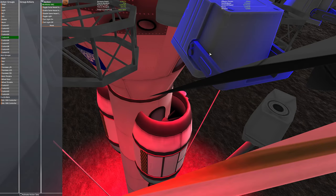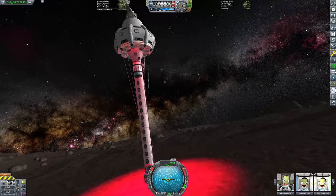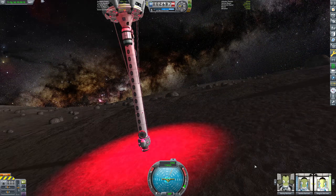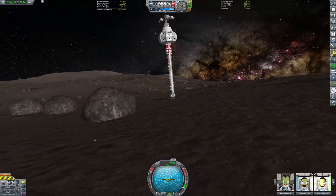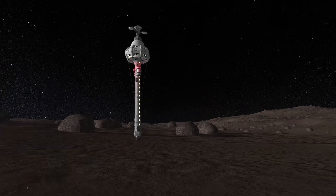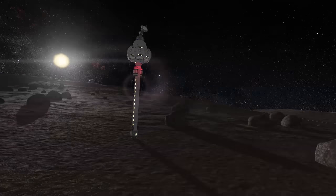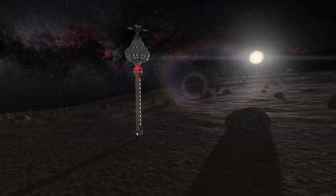We should probably sort out the insanely bright red lights, so I'll just tweak the action groups. There we are — it's all sorted. There's the base and it does look, I think, kind of cool. I was curious to see how it would look with a big spindly tower with no obvious landing legs, and I think it looks pretty cool. It was well worth the couple of hours I spent doing this mission.